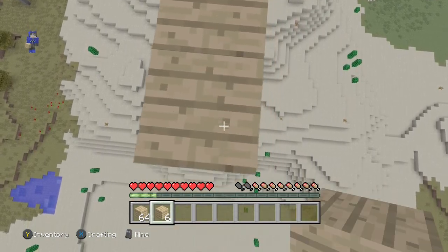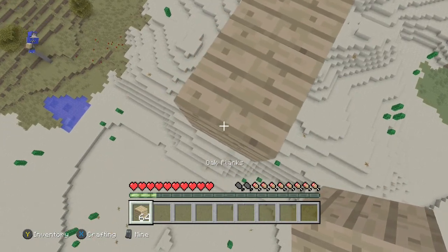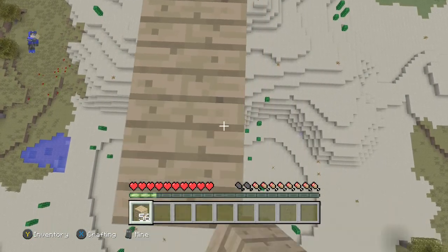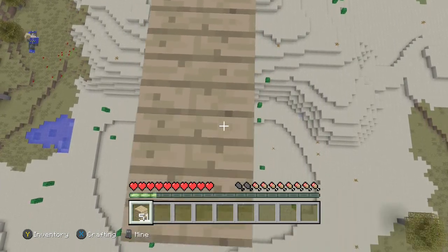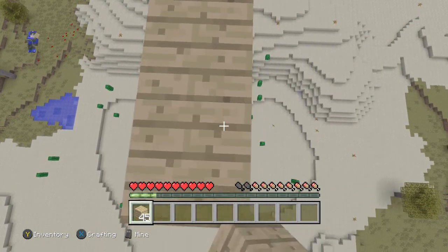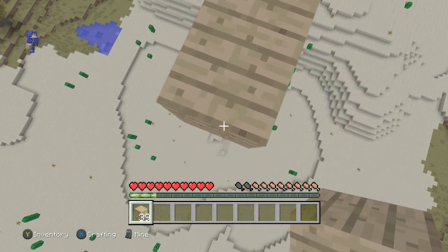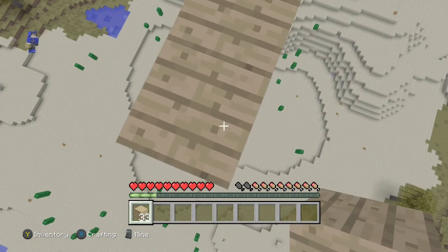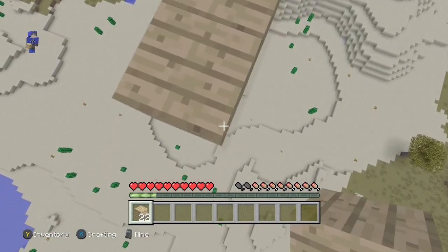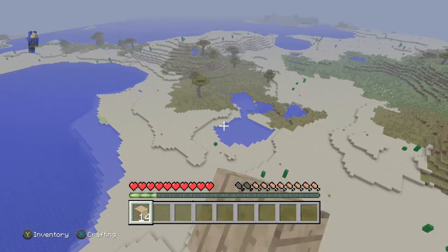Do you guys like seeing me place blocks, or do you think it's boring? If you think it's boring, then you never know — I might do something funny, I might play mini games, do more battle mode or glide, or even make my own mini games on my world. I won't do a tutorial. You might love watching me build, but I just felt like for once I really don't want to place blocks because you guys might get bored. But yeah, it's what I do — it's a job.